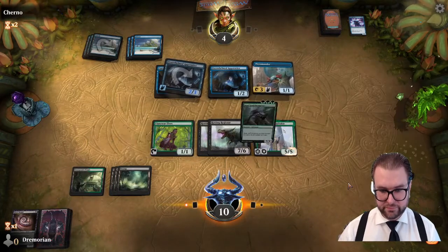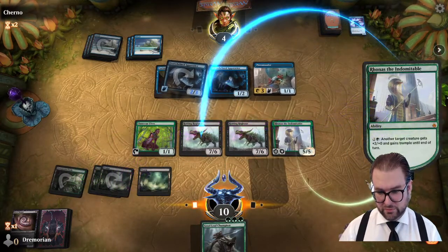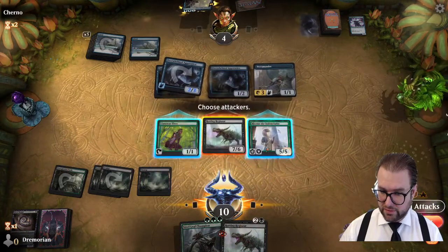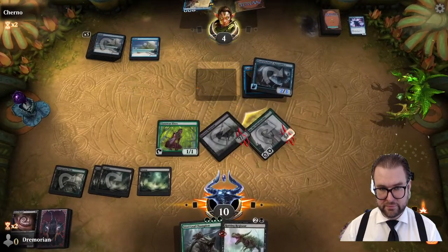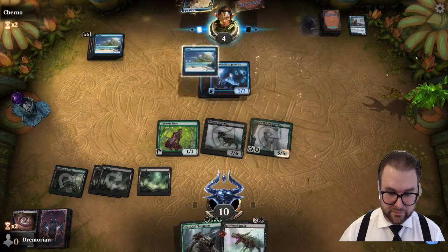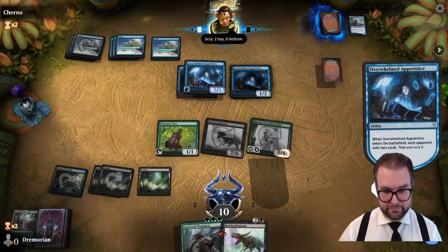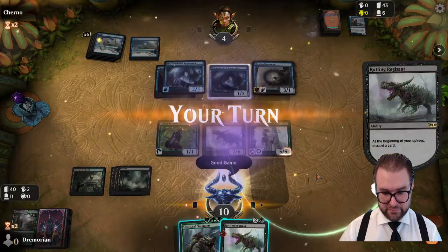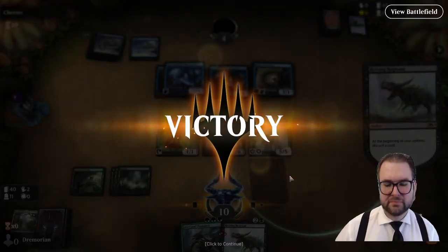Opponent is down to four life and has to worry about our whole board. We don't see how he can bounce our entire board. We give a creature trample, keep swinging in. Opponent has Glass Pool — can only block creatures with flying. We get him. Beautiful — game one goes to us.